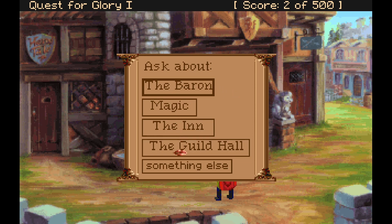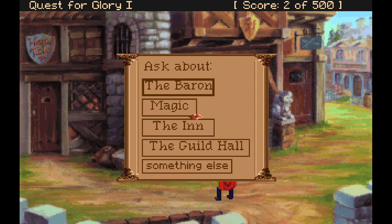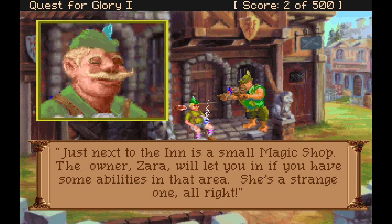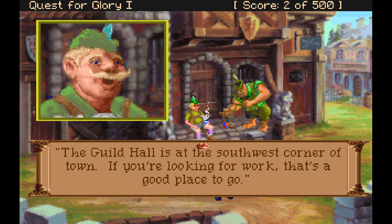That opened up some new dialogue options. Baron Stefan keeps mostly to himself at the castle north of here — we haven't seen him in town for a few years. Just next to the inn is a small magic shop — the owner, Zara, will let you in if you have some abilities in that area. She's a strange one, alright. The guild hall is at the southeast corner of town — if you're looking for work, that's a good place to go.